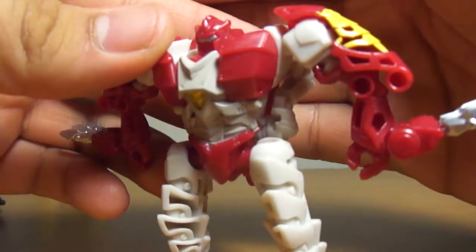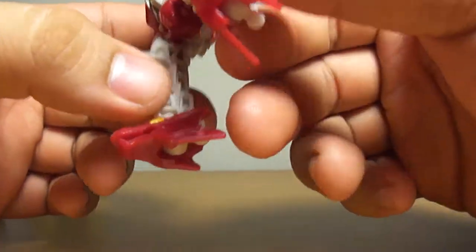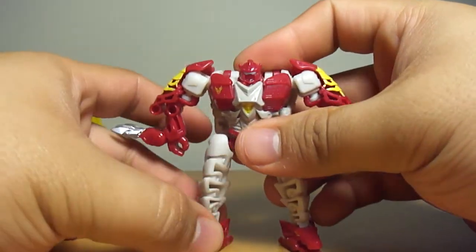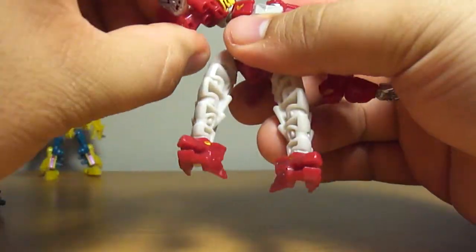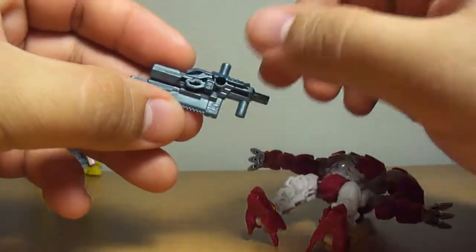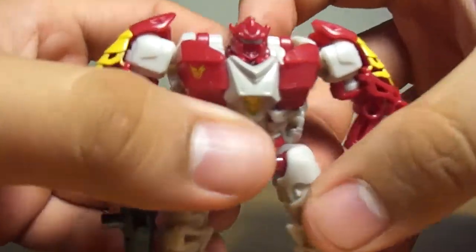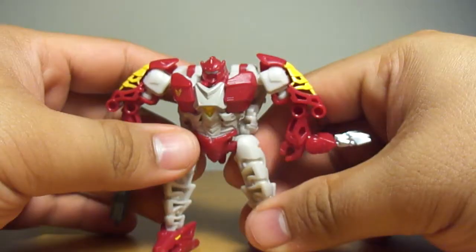Here is Hun-Grrr in robot mode — pretty nice, beefy guy. He is the leader of the Predacon contingent. There's a plastic weld on this horn right here and I'm afraid it might break off at some point. He stands really nicely. His articulation is basically the same as his beast mode. He can hold his gills-of-war gun — that's what I call it because it's a gun, a chain, and a chainsaw combined. Pretty cool. That's his Predacon symbol on display.